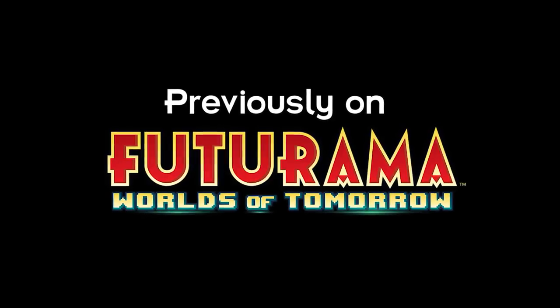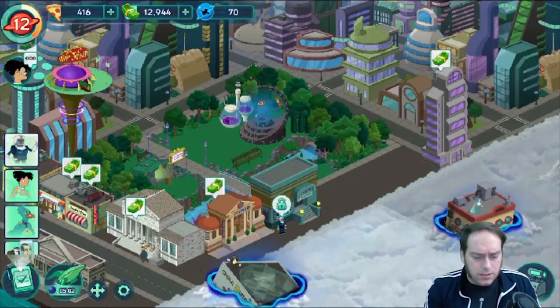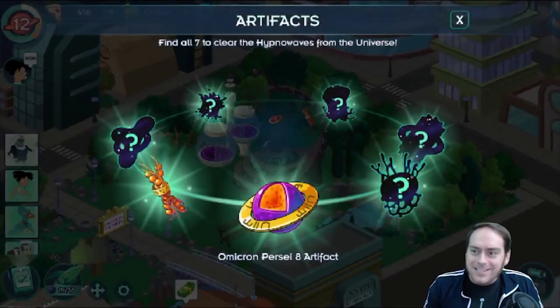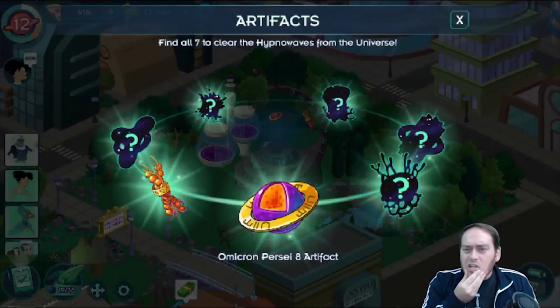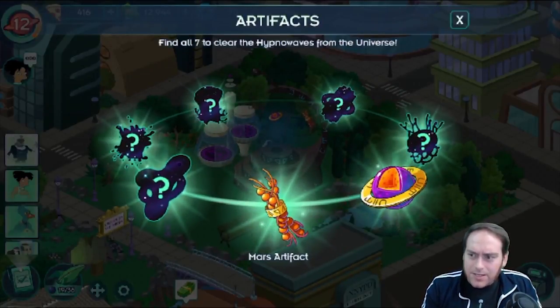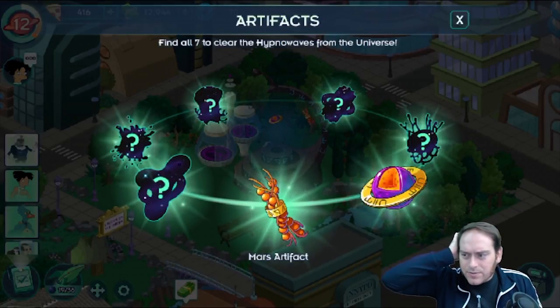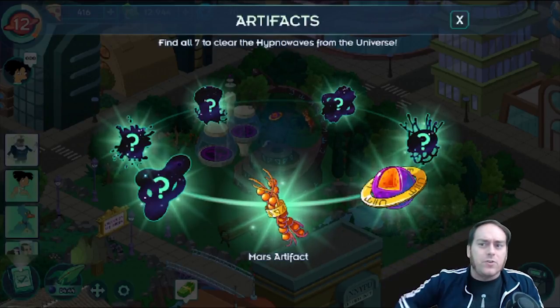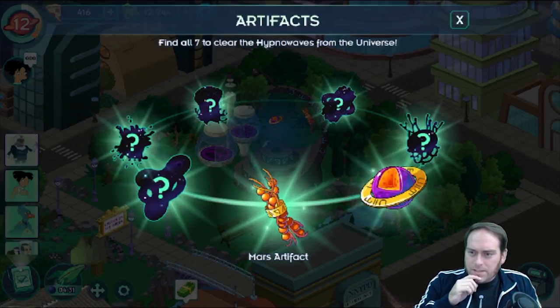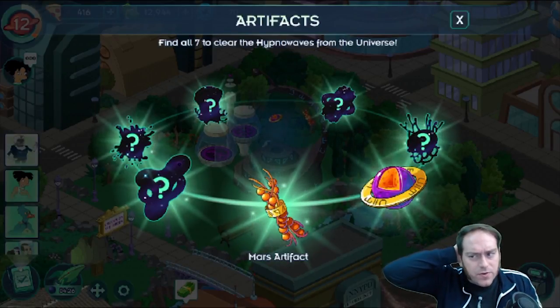Previously on Futurama Worlds of Tomorrow - slowly gaining access to seven mysterious alien artifacts. Did you guys notice in the unlocks that there are these really conspicuous gold bands around each of them? And the symbols feel kind of intentional here. Is this Futurama messing with us and hiding a message for us to solve?